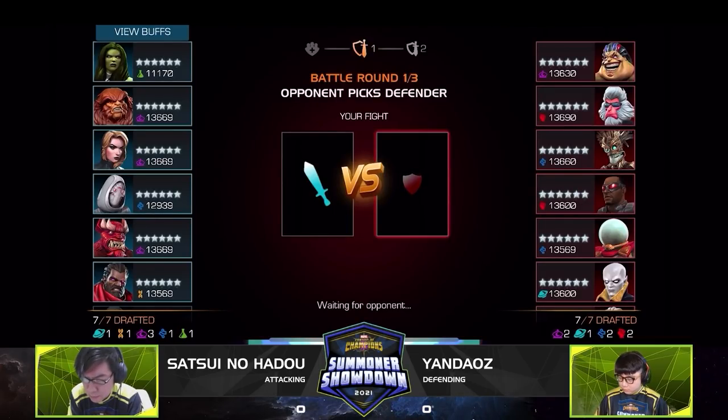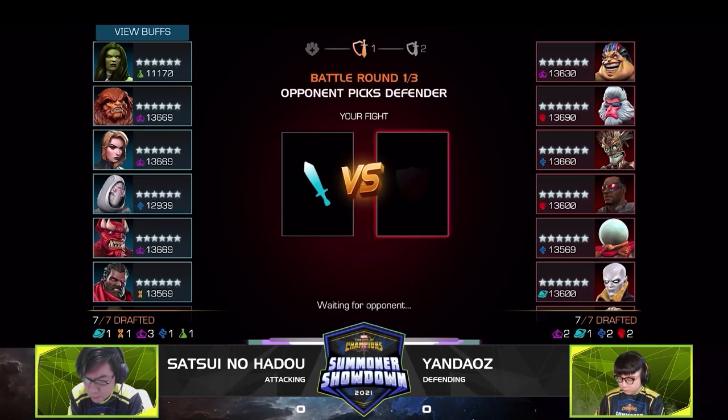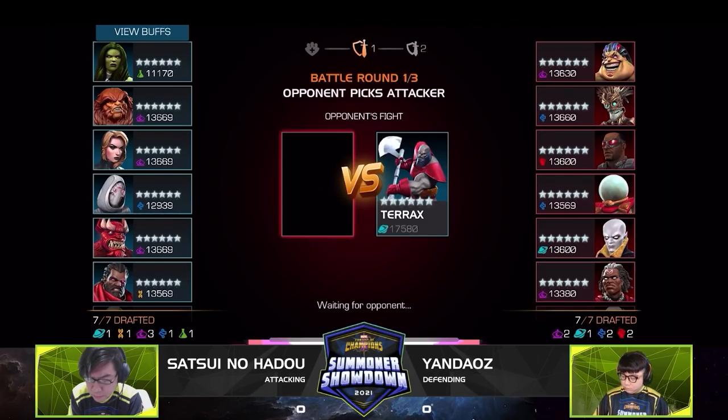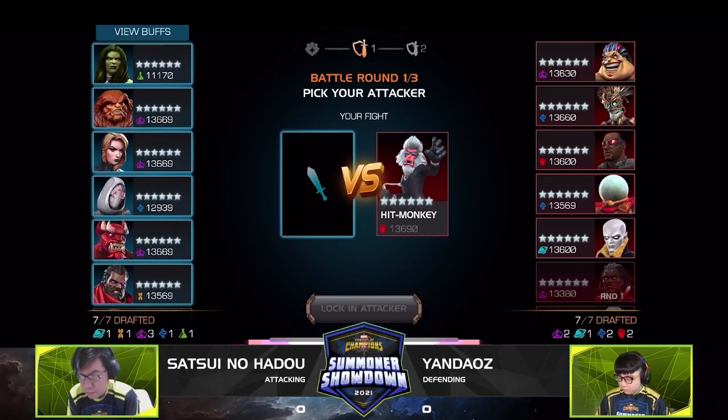We see the Terax coming out for Satsui — a really great pick. Not a lot of great ways for Yandaos to deal with that. For the Ghost vs Hitmonkey matchup, Hitmonkey is a punishing defender with guaranteed crits in his kit. Ghost is a great pick for dealing with Hitmonkey's Evade, but has a hard time dealing with Spite since Ghost will almost always have a buff on them, meaning Hitmonkey will be gaining power almost the whole fight.